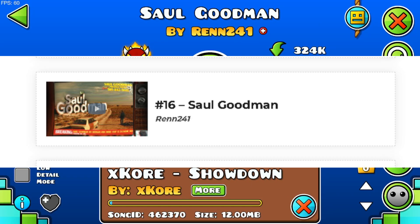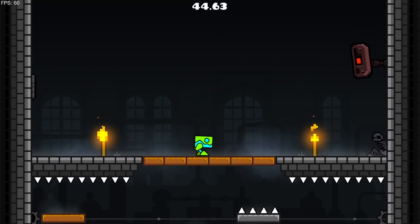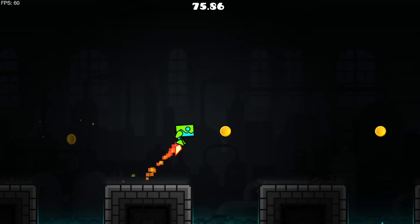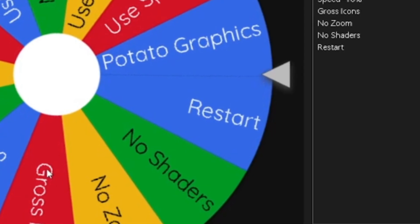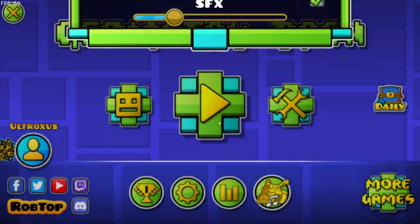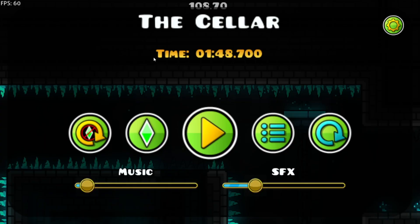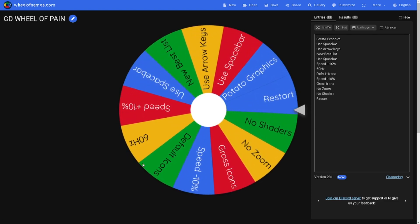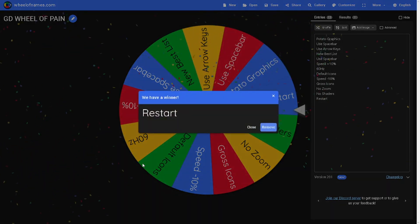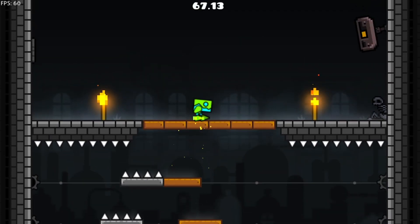Let's go, Saul Goodman. Easy. Yes, come on. Oh my god, this looks so weird. No, no, no — please, please, please. Okay, thank god, thank god. Oh, it looks so bad. No, are you kidding me? No, no, no. Okay, thank god.